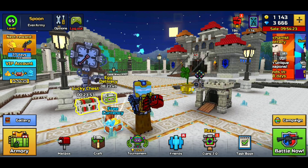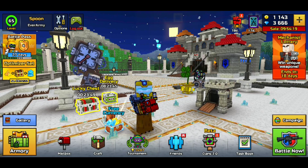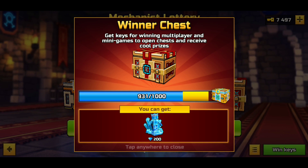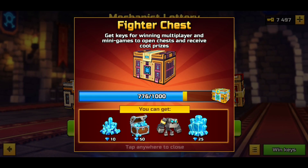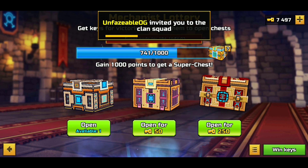This is going to be the first video of today, and just like yesterday, we are back with another chest opening. If we come up to the top right to the Mechanist Lottery, the developers did fix it. There are gems in the lottery chests now. You have 200 in this one, 10, 50, and 25 in the fighter chest. And in the Novus — I pronounce it Novus, I don't care — you have three gems, one gem, and five gems.